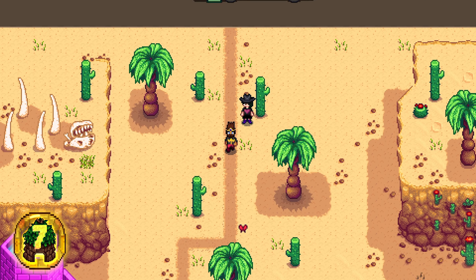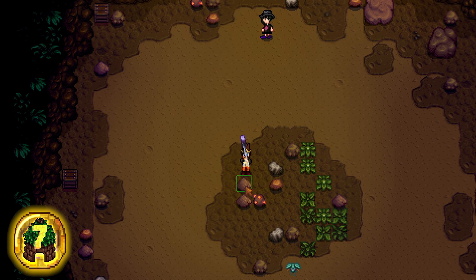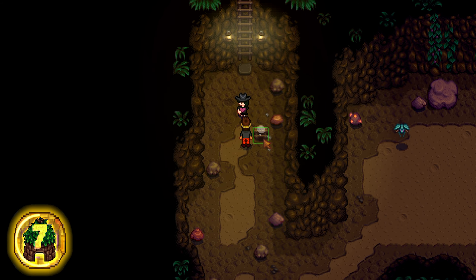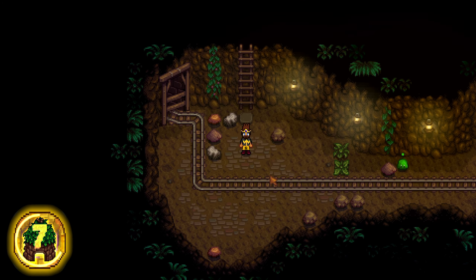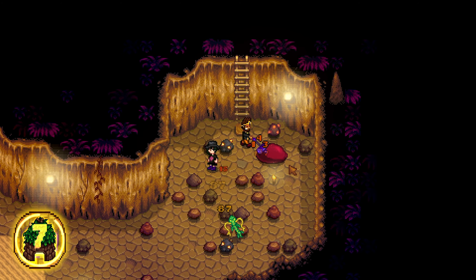Now we're getting into the territory of some mods we feel really increase the efficiency of the game. The Ladder Locator mod highlights exactly where a ladder or a hole is in any mine so you can climb down faster. This can come in handy when you are low on health, being chased by enemies, and need to make a quick getaway.